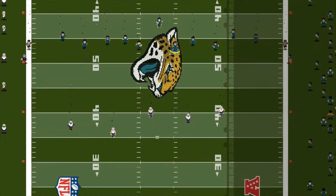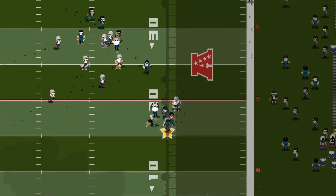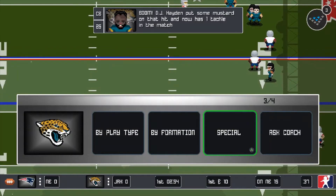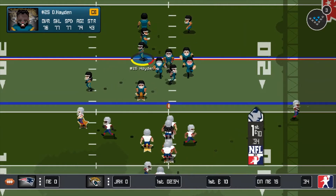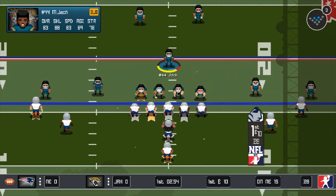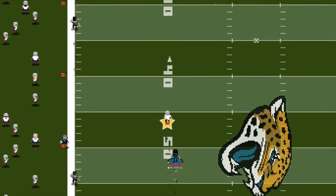You can see the whole Jacksonville logo on the center of the field, NFL, AFC — everything like that. The players are right, the end zones are right — it's absolutely insane to see. I know the graphics may be a little bit of a turnoff for some people looking for a 3D game, but personally I don't mind them. It doesn't feel arcadey like it looks — it feels more like a simulation game where players play how they should.